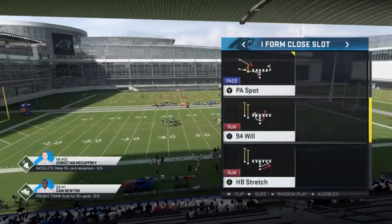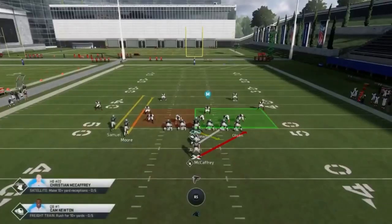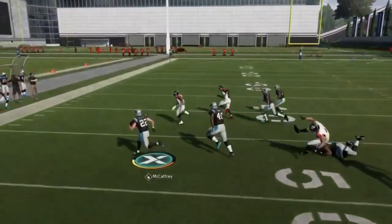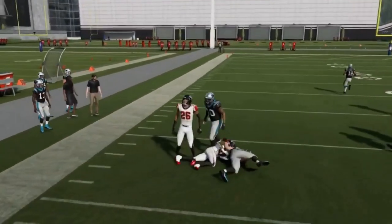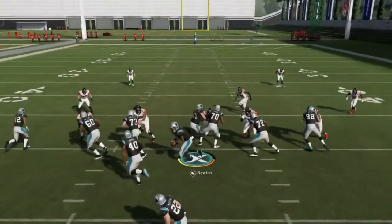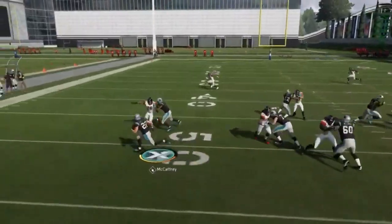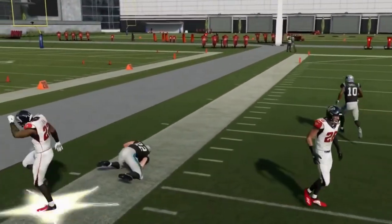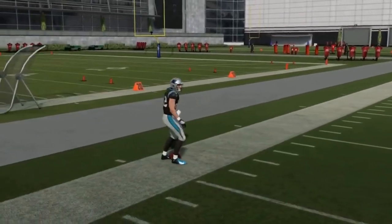Next up we got the Halfback Stretch. If it's man coverage run as is, but if it's zone coverage flip it back to the receiving side. Pretty good blocking edge pretty much every time — this play works best against zone. You're pretty much just gonna get outside on these stretches every time.